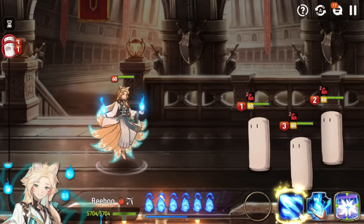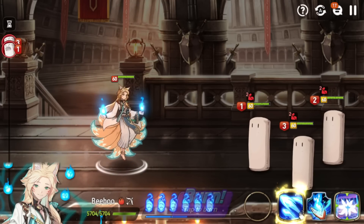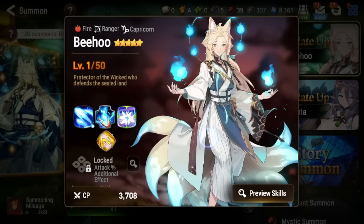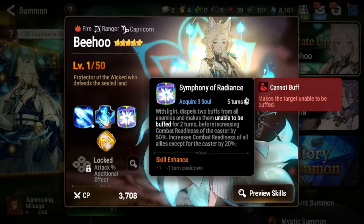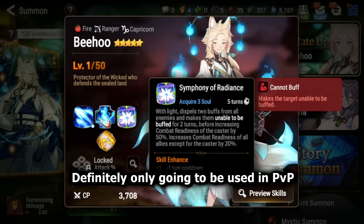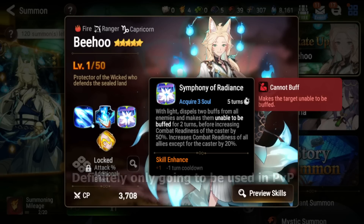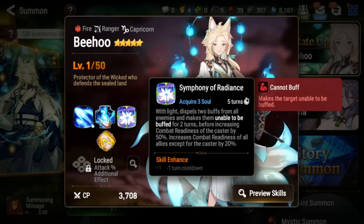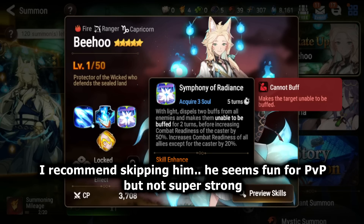Looking at his kit overall, I think he'll be pretty good in burn comps. I don't think he'll be super broken or OP — he seems very niche and more of a fun way to play with burn team compositions. In World Arena, which is the end-game PvP content, you're not going to be able to use him easily because you need to build a team around him. His base speed is too low to contest with other speed contesters, so the chance of getting his S3 off at higher ranks is pretty low.